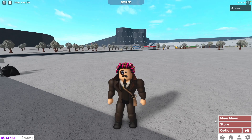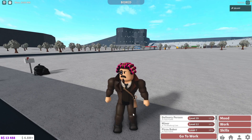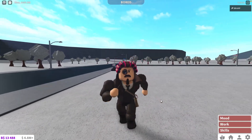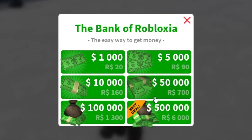If I work an hour in pizza delivery at my level, I make $150,000 — and I do have the Excellent Employee game pass, but still. So it's not that hard to make money. Just say to yourself: I'm going to work one hour straight, no breaks, and then build a house — you're pretty good. If you cannot wait, go buy some money. But I usually do not recommend spending your Robux on that.